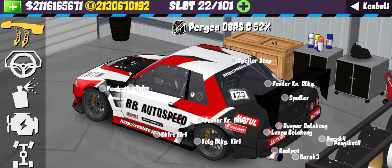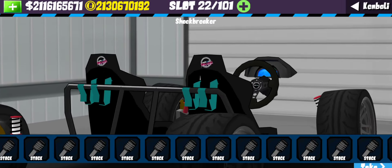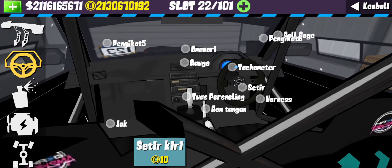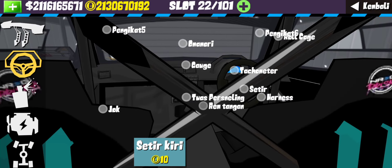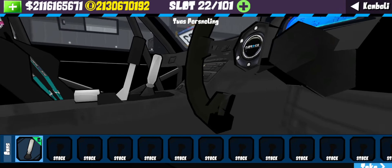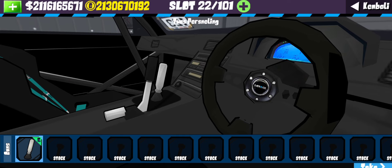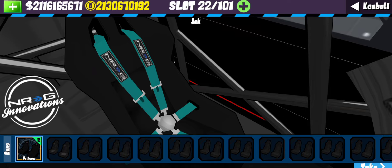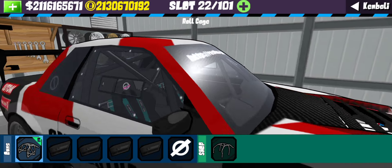Kalau kalian punya inspirasi modifikasi lainnya boleh diterapin, ini cuma rekomendasi dari kami. Selanjutnya untuk bagian shockbreaker, kita gunain yang warna merah karena adjustable tinggi rendahnya lebih banyak. Terus bagian interior, tentunya mobil balap dong — dengan tachometer full digital dan setir yang modelnya seperti ini, rem tangan hidrolik, dan tuas persneling seperti ini. Semoga update berikutnya ada sequential shift knob guys. Untuk bagian seat kita gunain energi full hitam dan harness warna hijau. Untuk sistem keamanan kita pasangin full roll cage.